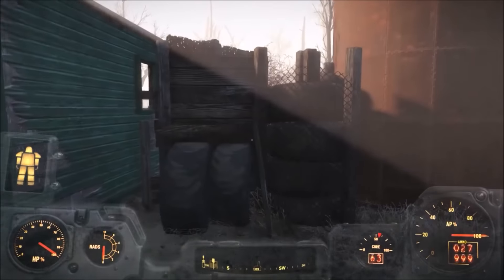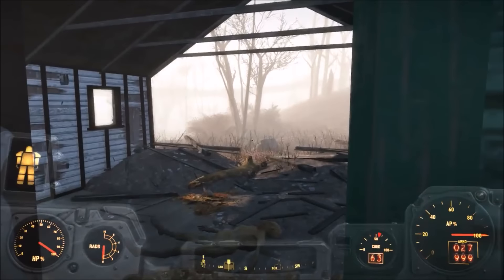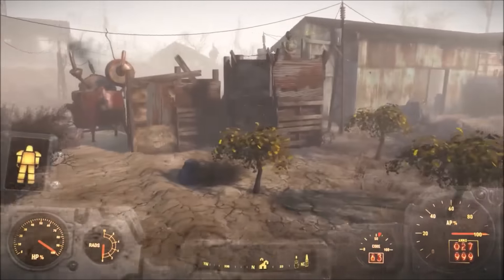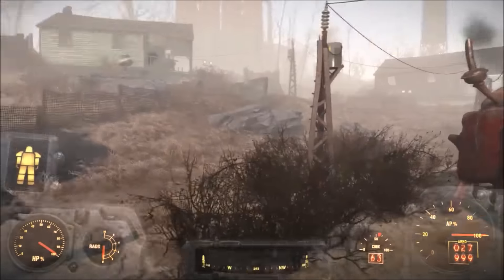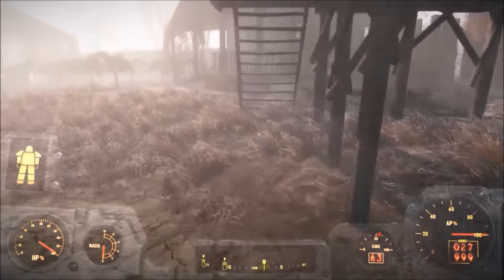I put one of these here just to block this off because this building can't be used — the door's already blocked off. This building is pretty much unusable so you can't do anything with it. I added another guard tower here because originally this area was boarded off and I had lots of awkward fences going up here, but decided this was a better option.